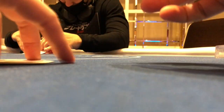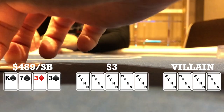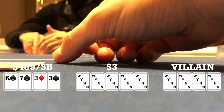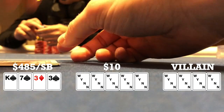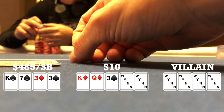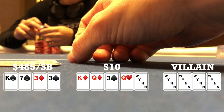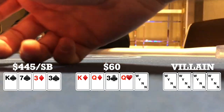This session we started at the must-move table, playing four-handed. I look down at king-seven-three-three, triple suited to the king, in the small blind. The big blind checks, so we're heads up to a flop. Flop comes king-queen-three with two diamonds. I check, big blind checks back. Turn brings another queen. I continue slow playing and check; my opponent bets 10. I check-raise to 40 and he folds — we take it down.